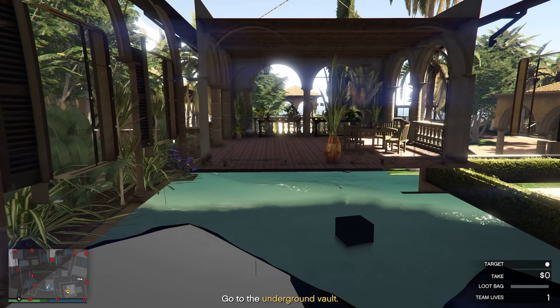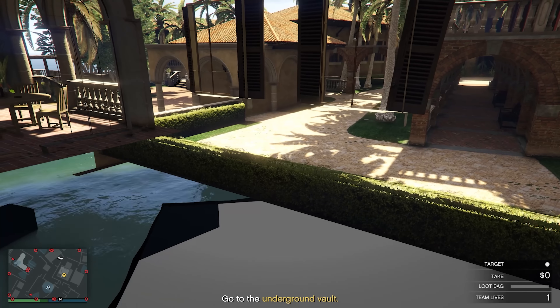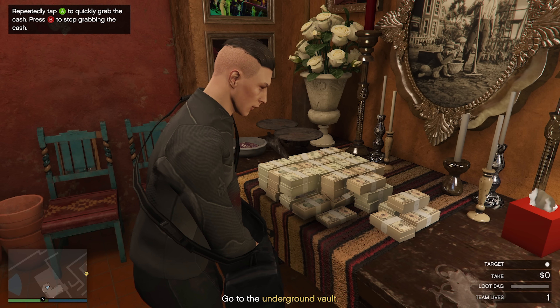Once you jump up onto it and you can see the inside, push forward to walk in. Once you're in here - we're not doing a heist right now but if you walk over to something it says 'start looting.' As soon as you hit start looting you'll get your vision back.